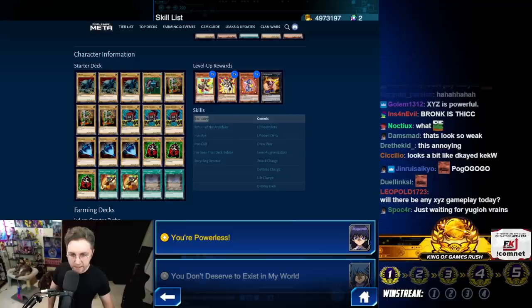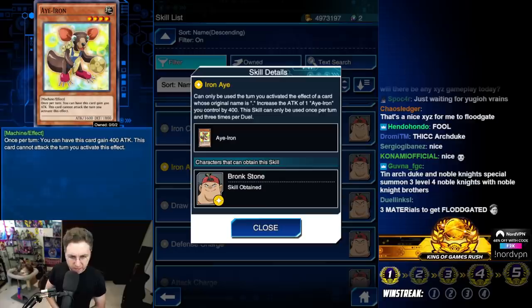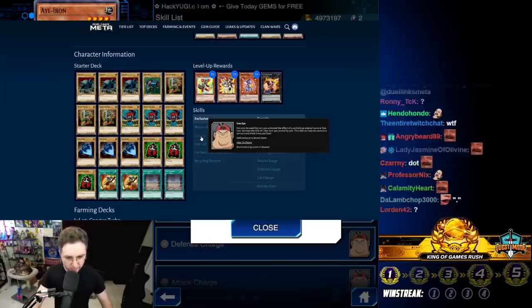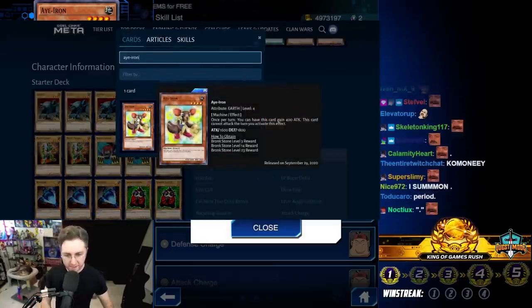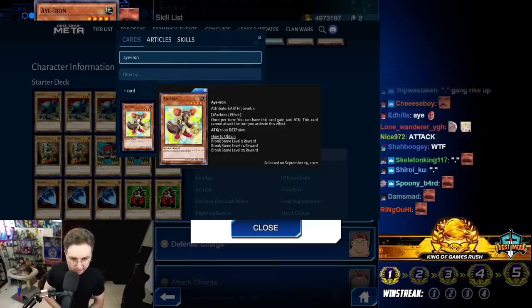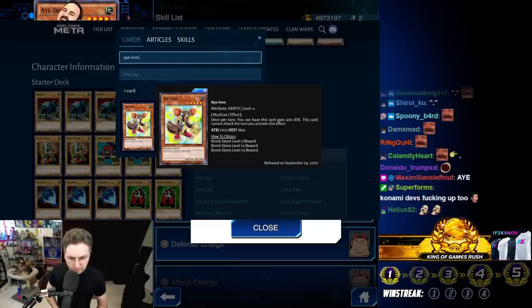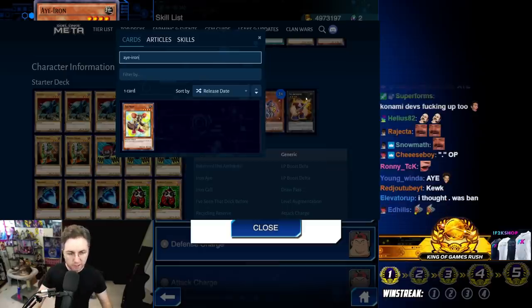Let's look at the exclusive skills. Iron A — this says it can only be used the turn you activate the effect of a card whose original name is Iron A. Once per turn, you can have this card gain 400 attack, but this card cannot attack the turn you activate this effect. It's a permanent boost — so it becomes 2000, can't attack, then next turn 2400.